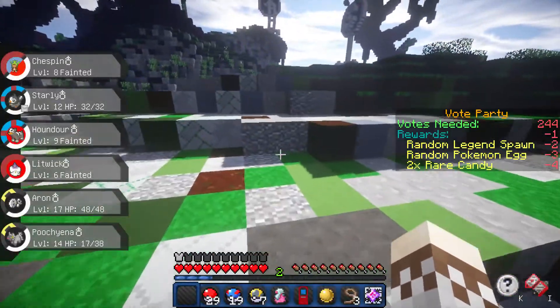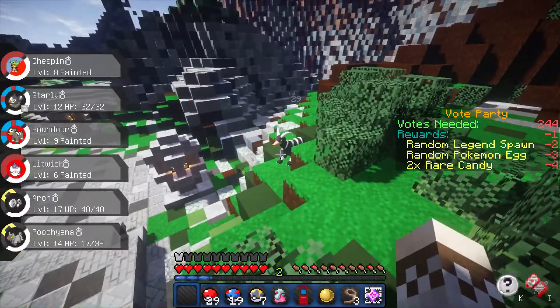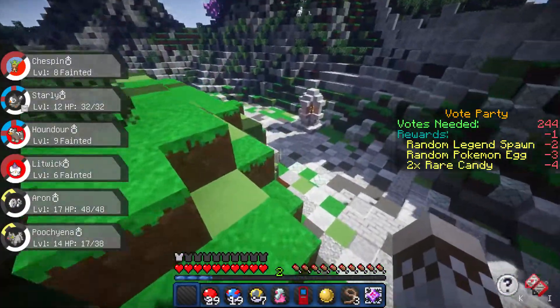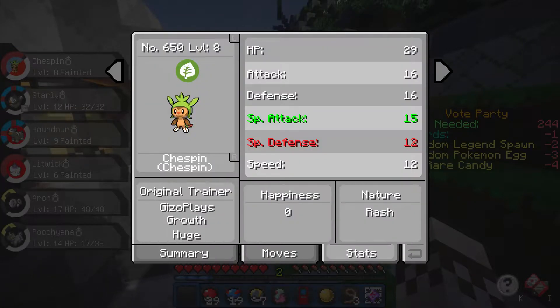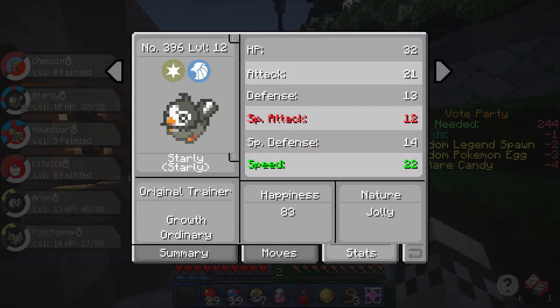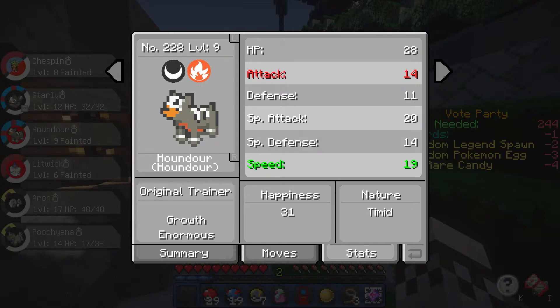We got the Poochyena! Now let's go find that Nuzleaf before the end of this episode and have a full team. I see an evolution of Houndour — the model looks absolutely awesome. Actually, before hunting Nuzleaf, let's check our Pokemon's natures and growth rates. Starting with Chespin — his nature is Rash, so Special Attack increased but Special Defense decreased. Moving to Starly — his nature is Jolly, which is pretty good for speed, and his growth rate is Ordinary. Houndour's nature is Timid with Enormous growth — that's pretty cool.